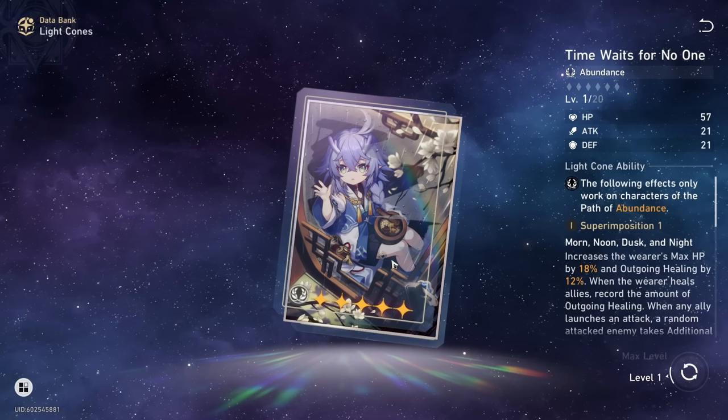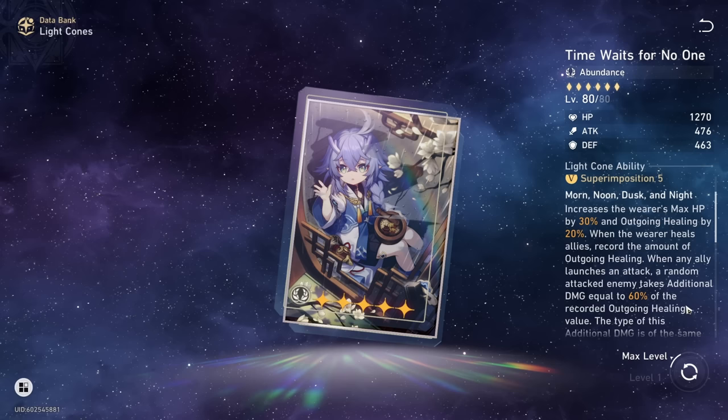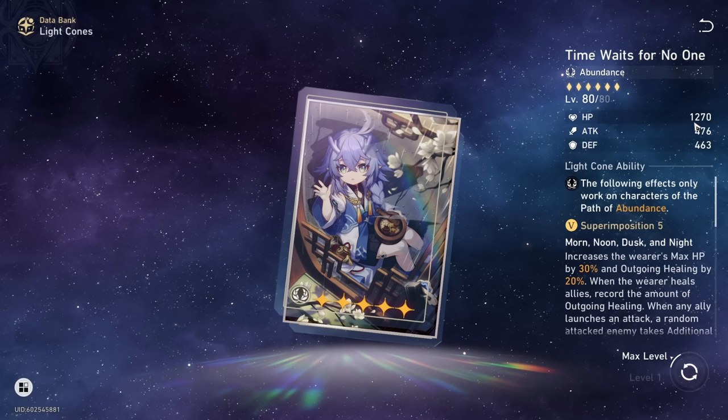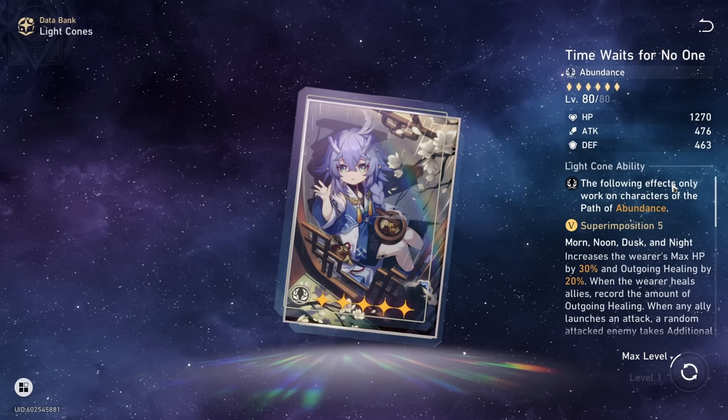Bailu's signature light cone works out pretty well, providing two stats important for healing — maximum HP and outgoing healing. Compared to the free light cone, Bailu's gives a better maximum HP increase but lower outgoing healing at S1, though it has better base stats overall. If you happen to have Bailu's signature light cone, definitely use that, but don't go out of your way to get it.